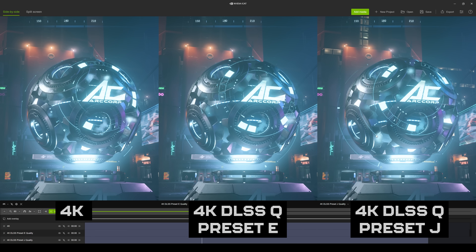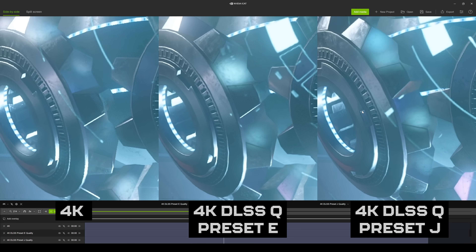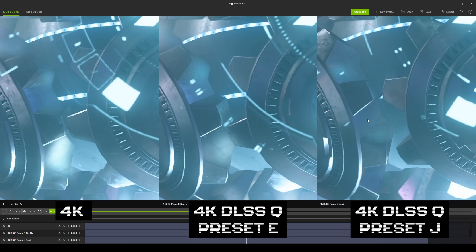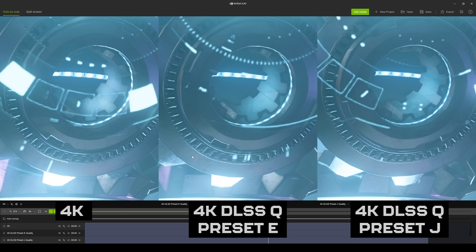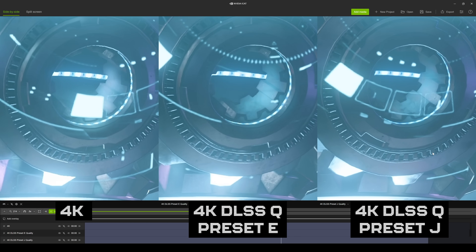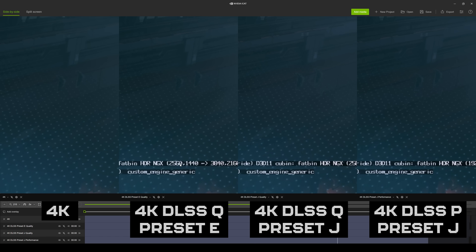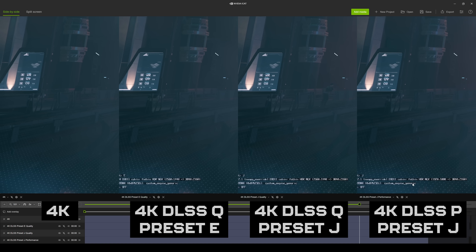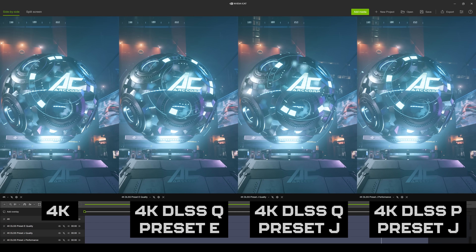As you may have seen in comparisons across the internet, the image quality generally seems better with this new preset. There's more to talk about regarding performance. From a pure image quality standpoint, there's a bit more definition with J and a bit more blurriness with E — I think that is visible. Zooming in at the bottom: preset E quality upscaling from 1440p to 4K on the left, the new J preset from 1440p to 4K in the middle, and the J preset from 1080p to 4K on the right.